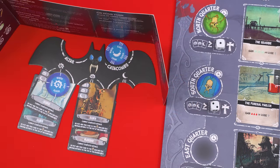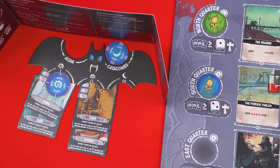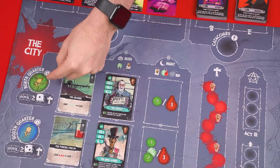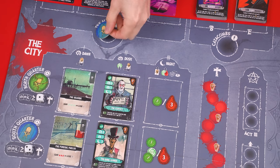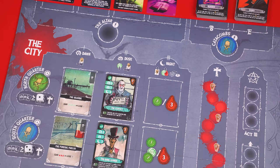One thing you cannot change is the cards that you've assigned to a particular order. Any that you've assigned to a specific slot of your player board must stay there no matter where you end up putting the order token. During this phase, order tokens you set beside the quarters won't do anything yet — they'll get resolved later. But any token assigned to the altar or catacombs is immediately resolved before the next order is placed.